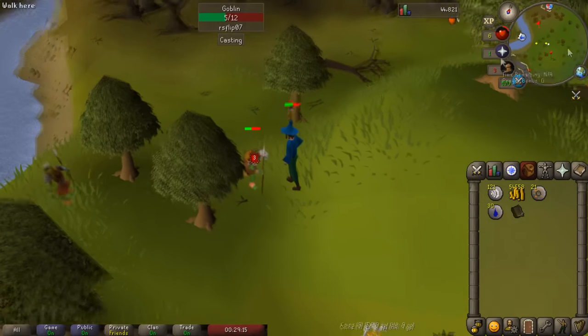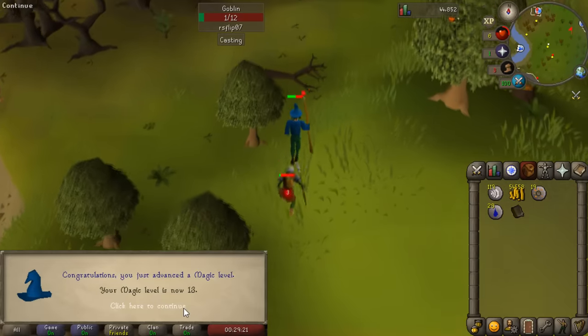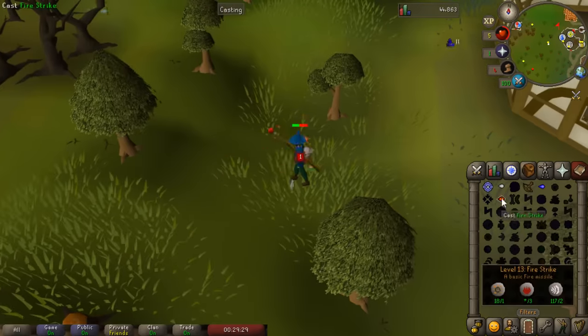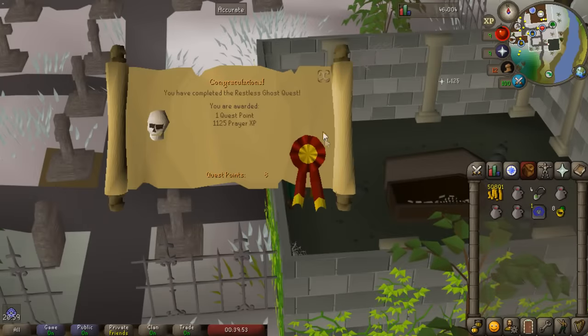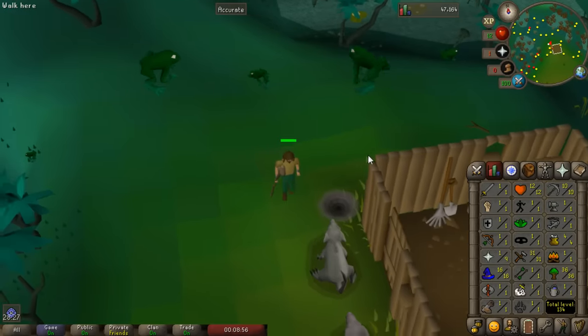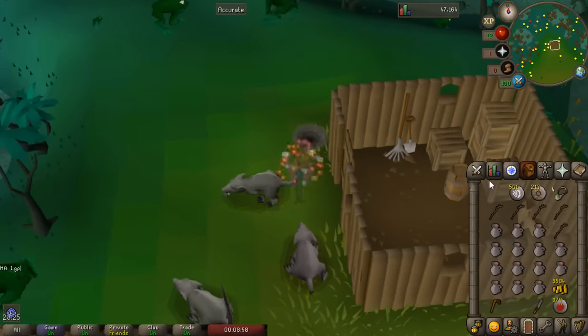If you don't already have level 13 Magic, go ahead and grab it because we will need Magic to safe spot the Lost City boss, and it's just generally pretty useful. We started off by doing the Restless Ghost quest - this is a prerequisite so you will need to do it. Next up we finished the Lost City quest, which is also a prerequisite for Fairy Tales Part 1 and will allow us to eventually get the Fairy Ring teleport.